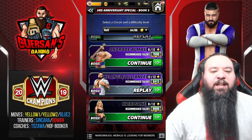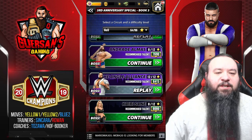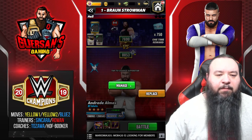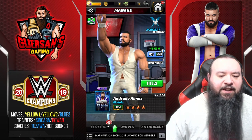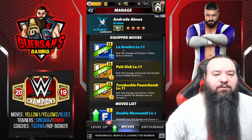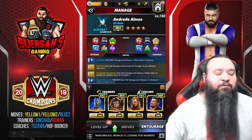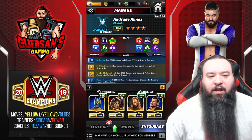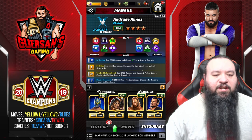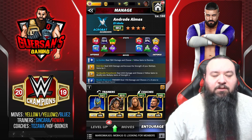Hello champions, we're going to do the Andrade Almas tour for Week 3, or Book 3 of the Third Anniversary Special. It's going to be on L mode first versus a bronze Troman. My Andrade is currently at 8.8k level 100, I'm missing 40 levels on his moves. I'm using the blue to yellow trainers, I'm using Sincara and Rowan. Contrary to what I used on my preview, Sincara is actually giving a bonus of four multiply created, even though it doesn't show. He will boost her to help with the yellow damage.